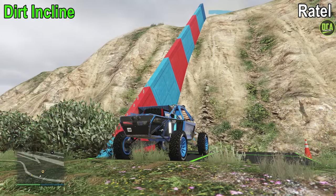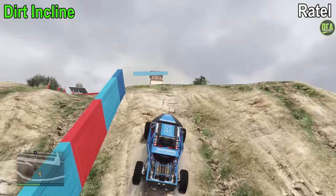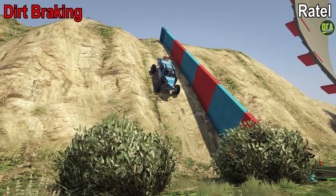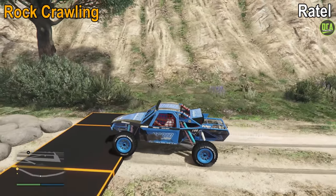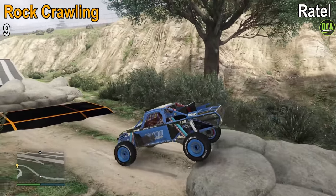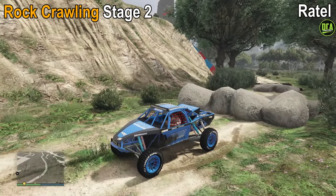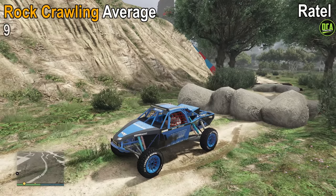Next up, we have the dirt incline test. It does struggle a little with wheel spin since it's rear-wheel drive, but it still makes it to the top — 10 out of 10. Continuing to dirt braking, it has excellent brakes — 10 out of 10. Rock crawling: it does very well due to its ground clearance and torque, only scraping once during the entire test, which gives it a 9 out of 10 for stage 1. For stage 2, which is subjectively scored, it doesn't really struggle at all, but in some situations it does struggle due to its rear-wheel drive configuration, so the most I can give it is a 9 out of 10. That's an average of 9 out of 10 for the rock crawling test.